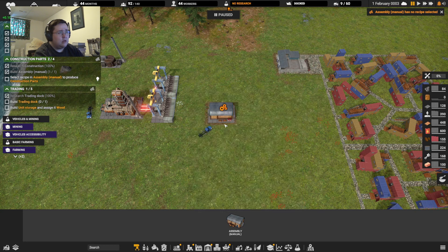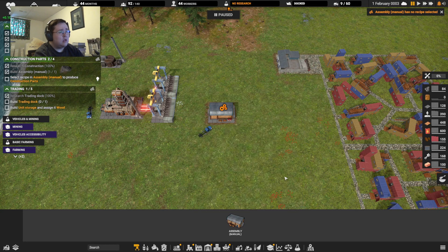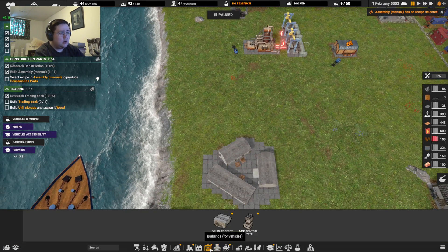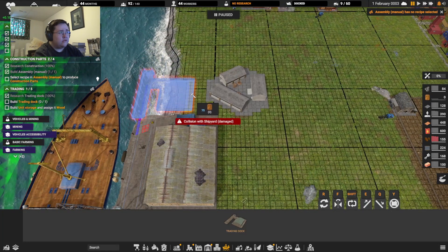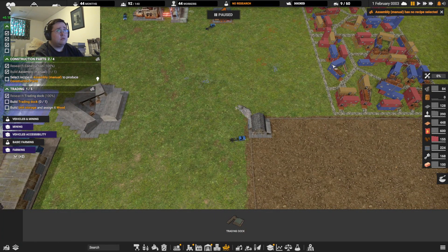What do you mean no recipe? Trading post — build a treaty trading dock. Does it really matter where I place this? Okay there we go, get that in. Oh, paused.